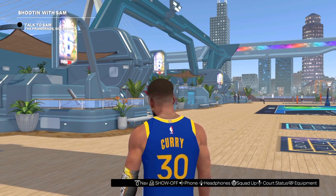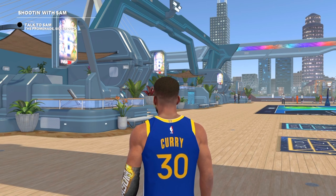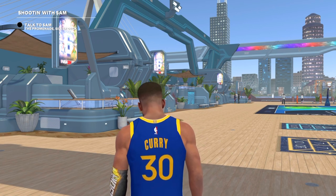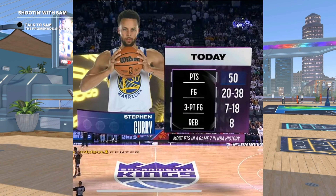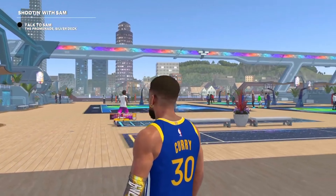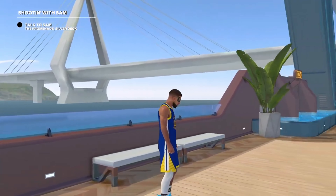In today's video I'm taking my Steph Curry build with 95 strength to every small guard's worst nightmare, the 1v1 court. The Warriors pulled through game 7 vs the Kings with Steph Curry going for 50 points. A lot of people were doubting the Warriors this series as the Kings took an early 2-0 lead, but as a fan of basketball, I enjoy a well thought out series.